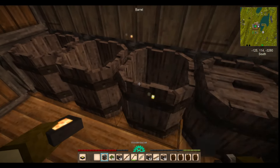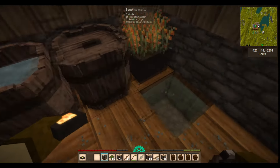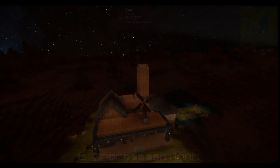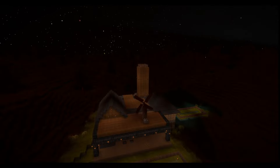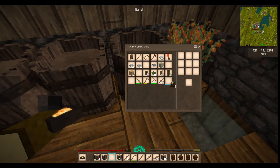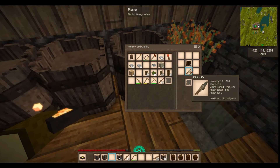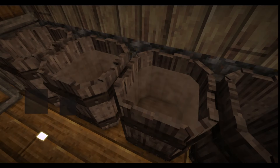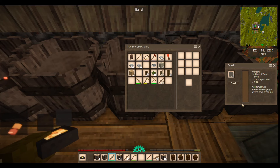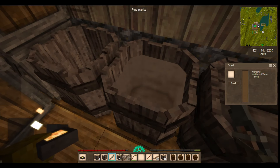Since strong tannin is made using weak tannin, we need to make two full barrels of weak tannin and then turn one of them into strong. Simply fill two barrels with 50 liters of water and add five oak logs each, then seal. After 20 in-game hours, or 40 real minutes depending on if you sleep, the lime water barrel will unseal and you'll be left with soaked hides. Soaked hides must be turned into scraped hides by placing them in your inventory with a knife. Note that this consumes durability, so some people prefer to use disposable stone knives. After 24 in-game hours, the weak tannin will be ready, and you can seal your scraped hides in one of the barrels. While we wait, we can concentrate the remaining barrel into strong tannin by adding five more logs and sealing that.